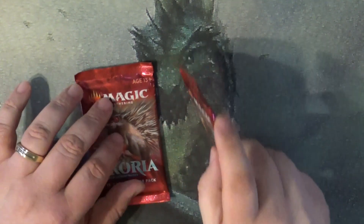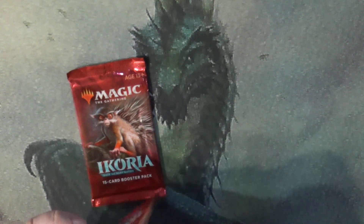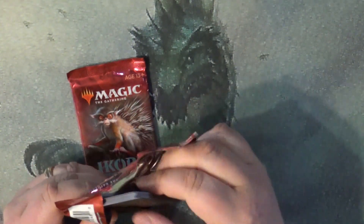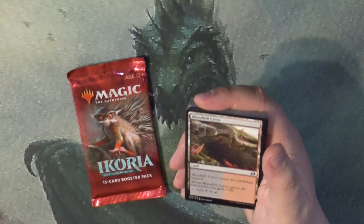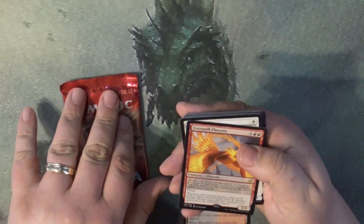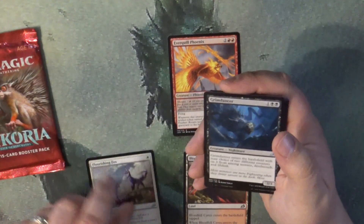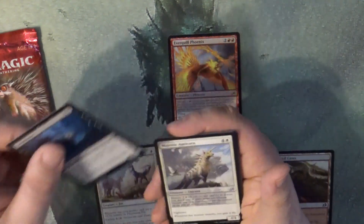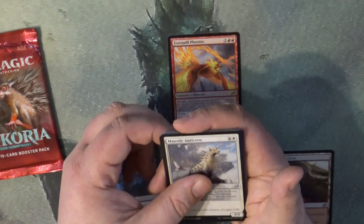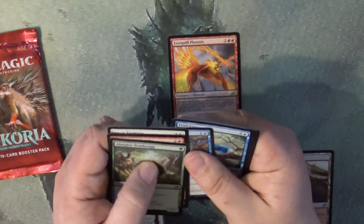We got two Ikoria packs to open. Let's pop in and see what we can find. That one actually opened quite easily compared to the previous one. We got an Ever-Quill Phoenix, Flourishing Fox, Grim Dancer, and Majestic Auricorn.